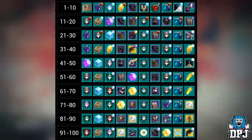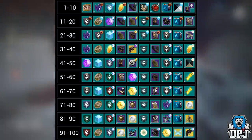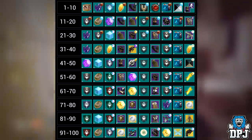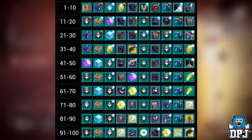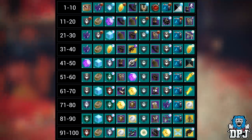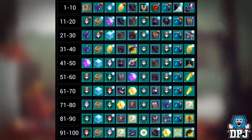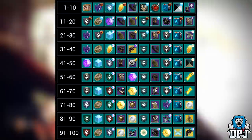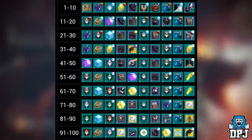At rank 6 that looks to be an emblem. At rank 9 we get some shaders. At rank 80 that looks to be ascendant shards but with a yellow background now, as in exotic — the gunsmith ones we saw before had a purple background. We also get the same reward at 85 and 94. At rank 96 we get a batch of bright dust, probably around 100 knowing Bungie. We also see glimmer rewards, legendary shards, masterwork cores, a few other bits, a red banner, and universal ornaments for the standard armor you get here. Pretty damn epic.